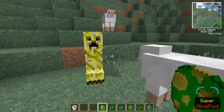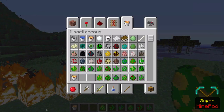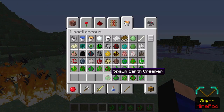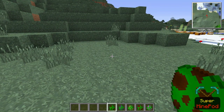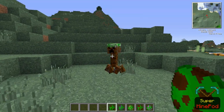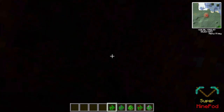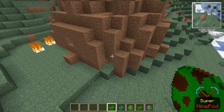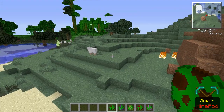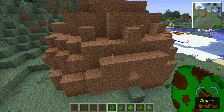Then we go over to the lightning creeper, or the electric creeper — it just throws lightning on every entity nearby. So it's always gonna hit you because you're always close to it, but it also hit the sheep. I'm in creative so I don't die. Then we have the earth creeper — it creates a large brown explosion and has this grass-green look to it.